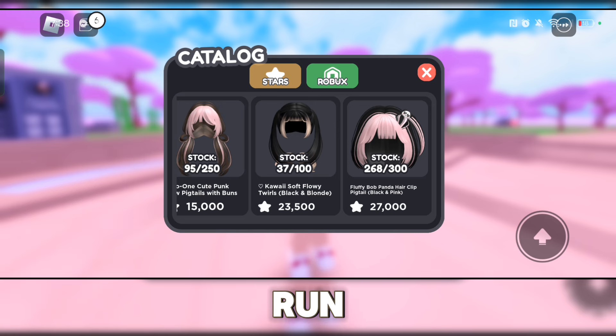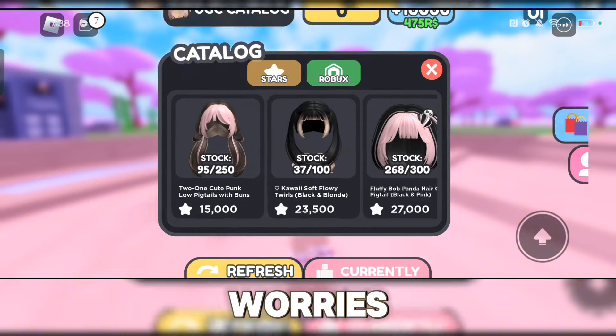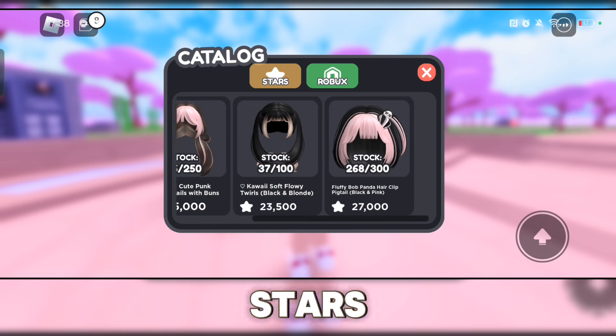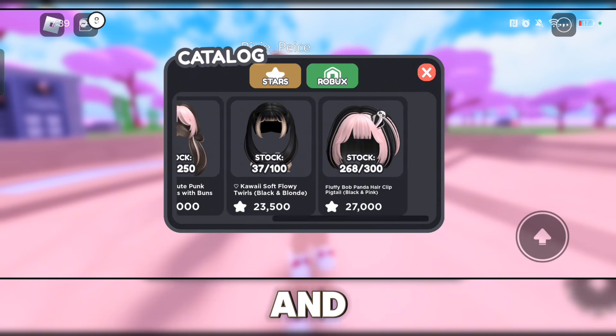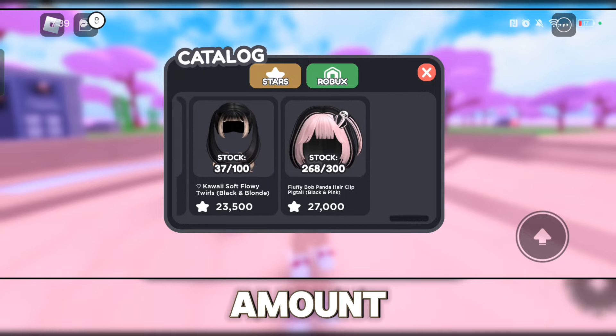You've got to be quick before these hairs run out, but there will be more coming so no worries. It also shows the amount of stars you need to exchange for each hair — the 'Cute Pink Low Pigtail with Buns' costs 15,000 stars, and the others cost different amounts of stars.